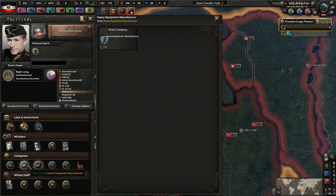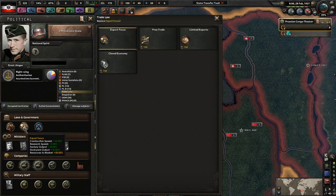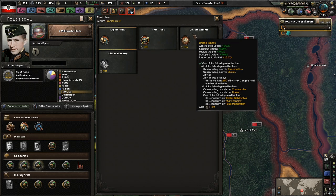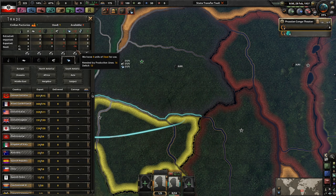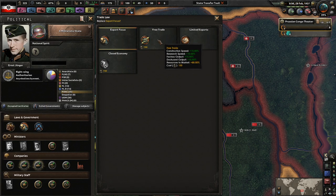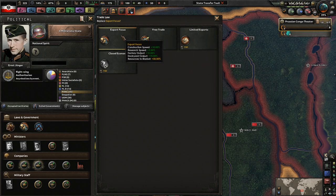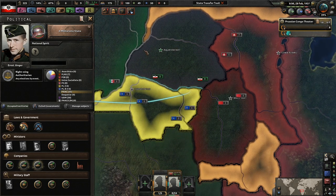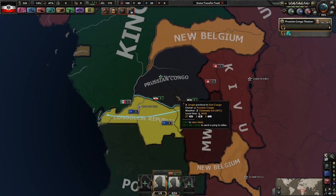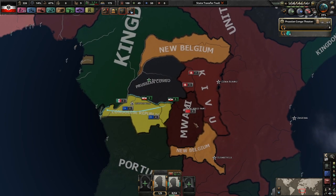Heavy equipment and armor both do the exact same thing, so that's completely meaningless. With free trade, factory output goes up, but I am exporting steel. I don't think I can stop the steel export - I can cut it in half so I'd get one or two more steel out of it. I think we'll just focus on export focus still, it's probably okay. We'll save up our points for when we actually begin the war. This seems like a good time to end this episode - thanks everybody for watching. My name is Anthem, thumbs up if you enjoyed, subscribe and goodbye!